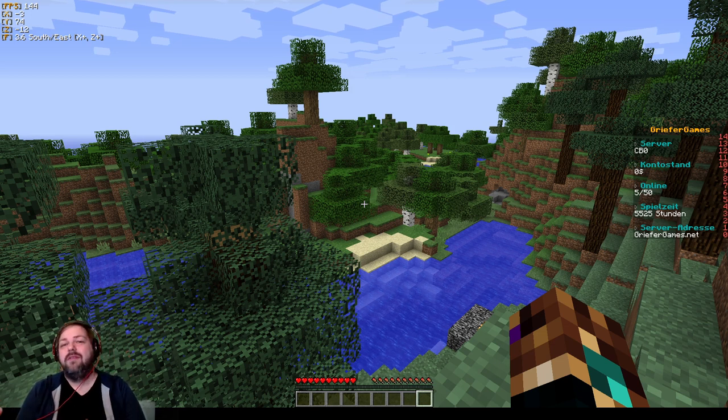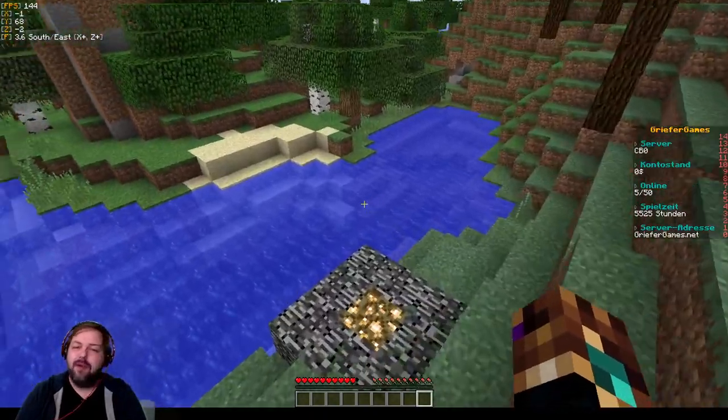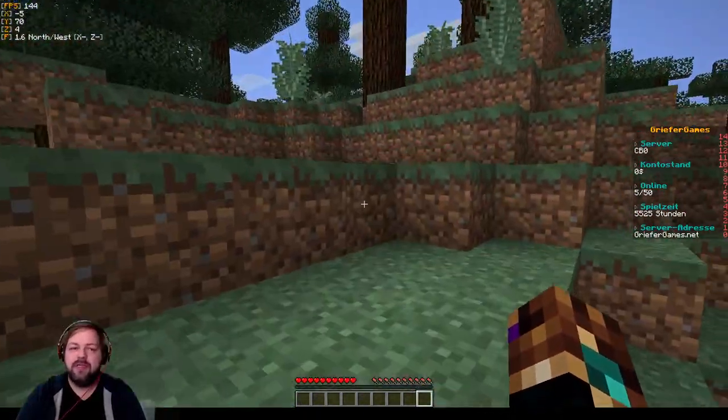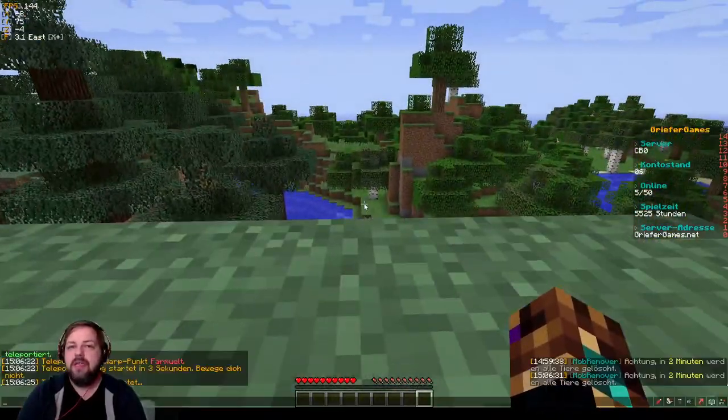Ihr könnt nicht einfach eure Sachen packen und sagen: ich nehme jetzt alles von CB16 mit auf City Build Zero und spiele dann sofort dort. Ist nicht ganz so einfach. Machen könnt ihr das – ihr könnt umziehen, ihr könnt da hingehen und hier spielen. Ihr müsst aber damit leben, dass viele aktuelle Funktionen nicht hier sind.